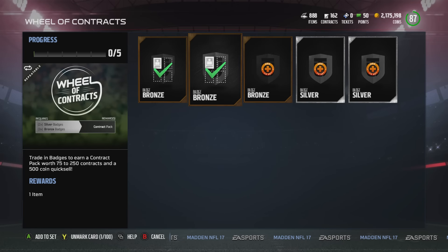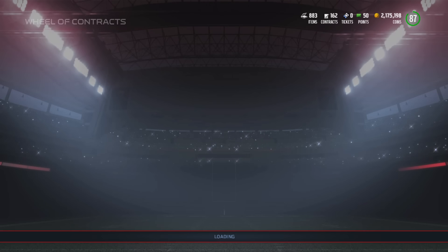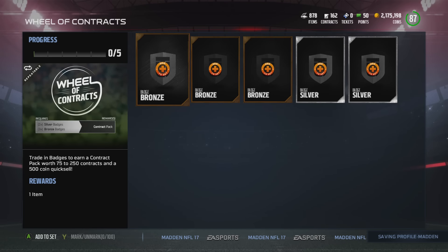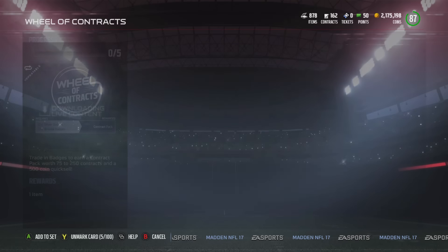The one downside was that the pack range was between 10 contracts and 500 at the max — you weren't going to pull 100 consistently. I think I did this set about 30 to 50 times and it was a huge range. I think I've only pulled 250 once.